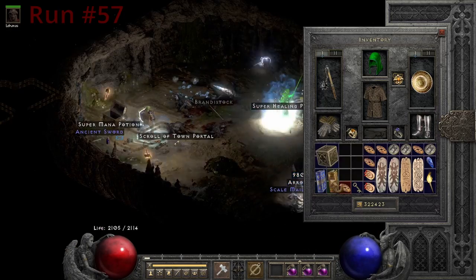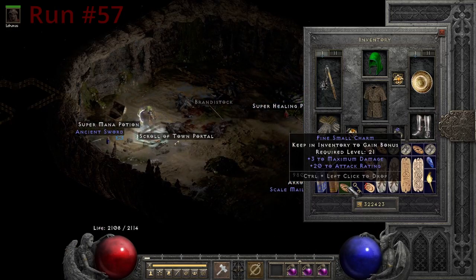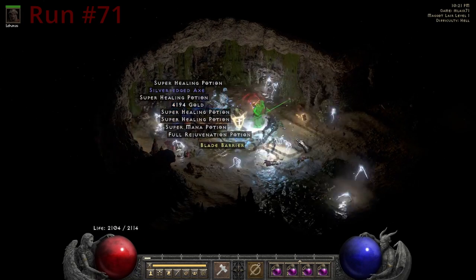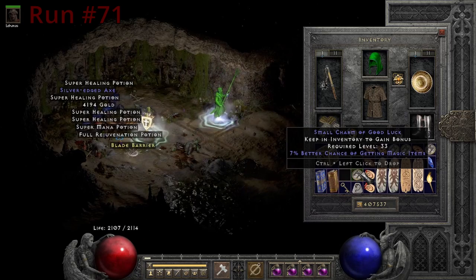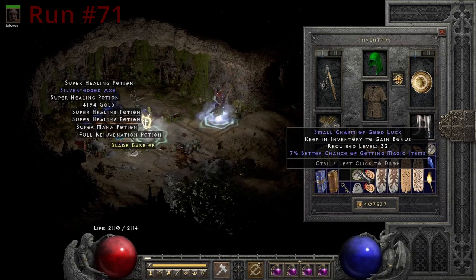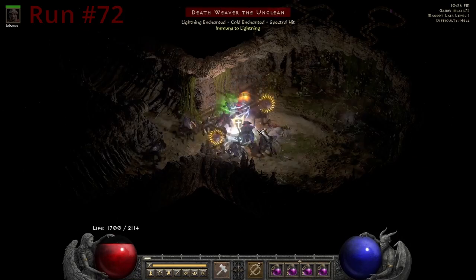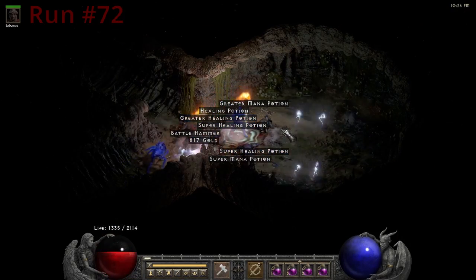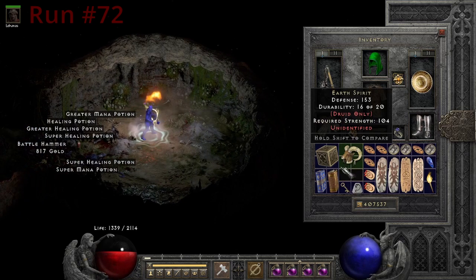On run 57, we get a really bittersweet charm — 3 max damage, 20 attack rating. It's just missing the life, but still this is a very nice small charm. On run 71, I get a 7% magic find small charm. And then on run 72, we get a pretty red Druid Helm, and that is Spirit Keeper.